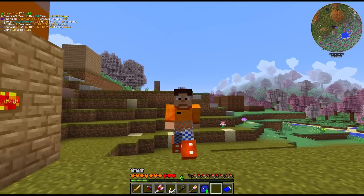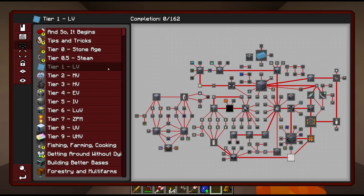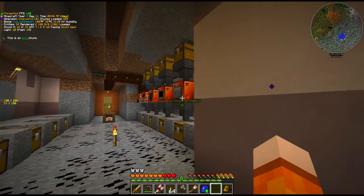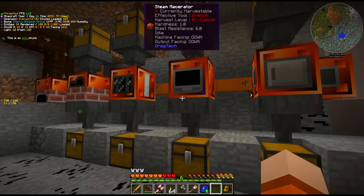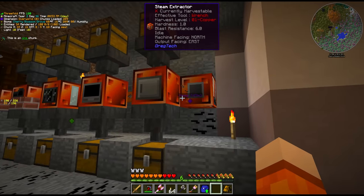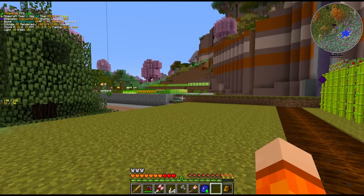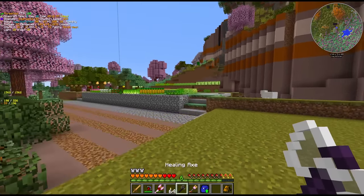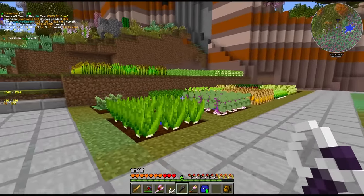Hello everyone and welcome back to New Horizons, where our goal today is to finish the steam chapter and unlock LV. Currently we have a few steam machines here powered by a solar boiler, which apparently is not enough to run two of these machines at once. We also did manage to get our healing axe last episode - I'm very very happy about this. It more or less completely removes the need for us to eat frequently. We got a handful of new farms over here which will come in useful later down the line.